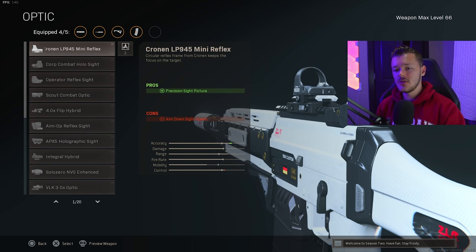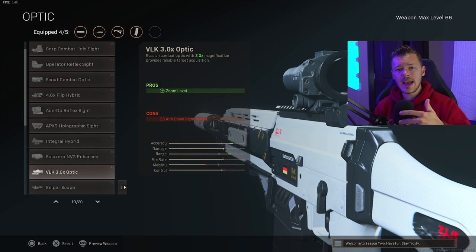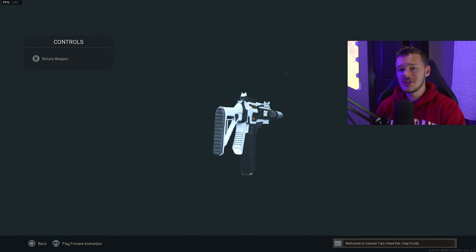For the last attachment in the optics section, we have two options: the VLK 3x optic, which allows you to hit more shots and be more precise since the Grau has hardly any recoil — or no optic at all, swapping to the Tack Laser for aim-down-sight speed, aiming stability, and aim walking steadiness. I personally run the Tack Laser since I like to be aggressive, but you can run the VLK if you prefer. That's the full Grau 5.56 build — an absolute tank.